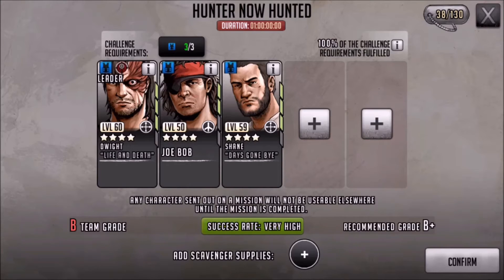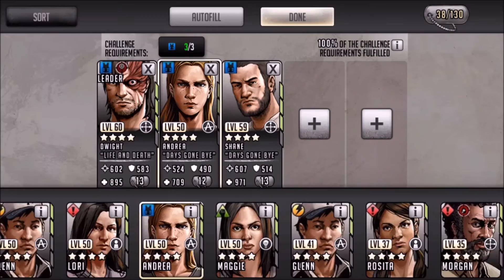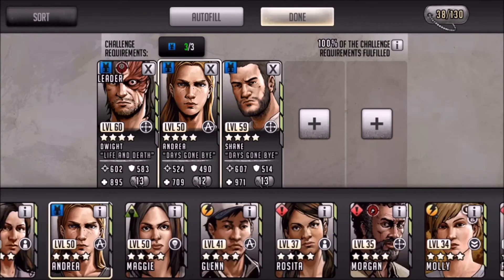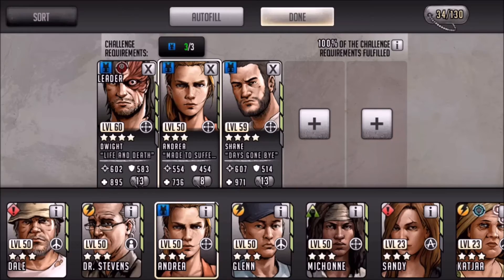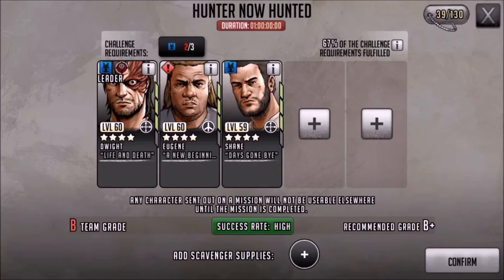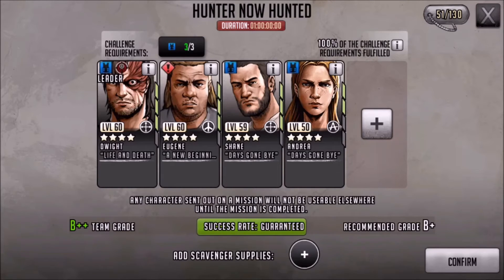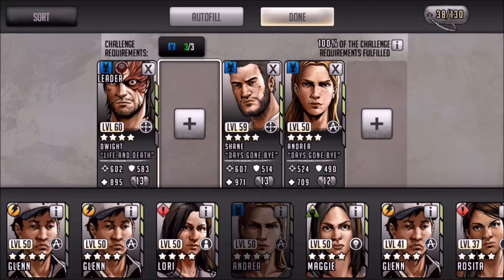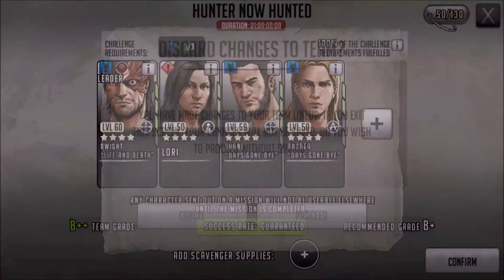Challenge requirements get you the bonus — the challenge bonuses — but they don't give you the guaranteed success rate that team grade does. The plus 35% from challenge requirements helps, but it's not going to give you that guarantee like team grade will. Even with a high success rate, you can still fail a mission 20 hours in, 8 hours in, a day and a half in. I've had people tell me they got 20 hours in and it failed. You want that success rate at guaranteed — team grade met, challenge requirements met, plus 35% if it's on offer. If you don't have it at guaranteed, you can very well get well into that mission and fail.